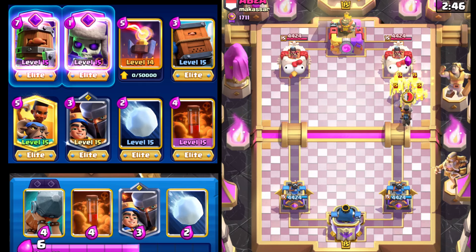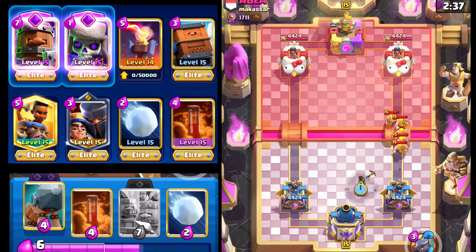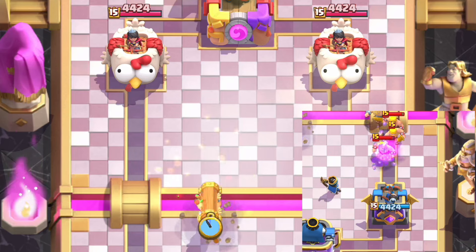Even though we have Battle Ram, you can always opt for Battle Ram or Ram Rider as your starting play. Battle Ram obviously would be more advantageous in that you can use it to get to your Evil Battle Ram sooner.